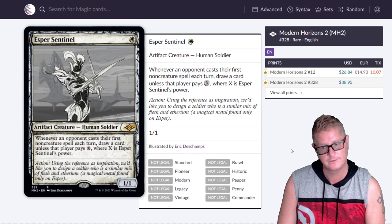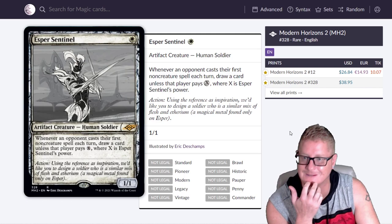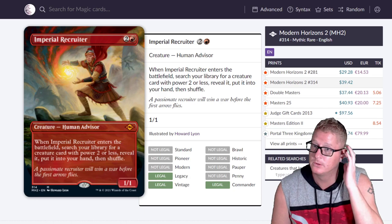And it's great with Esper Sentinel — look at that art! Completely different. I think this is the only one that's all grayed out, with just the gold symbol showing it's a rare. Really, really neat. Pay no attention to the legality stuff down here because it's not updated.